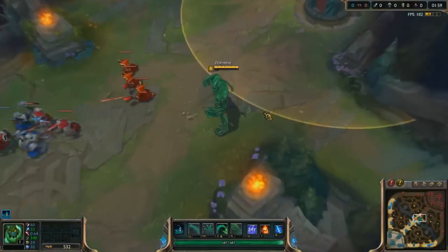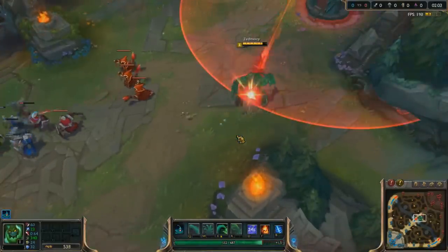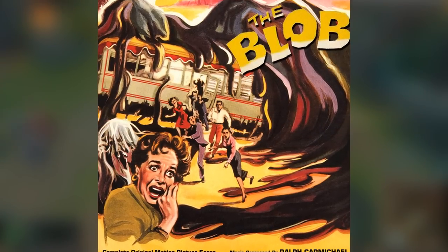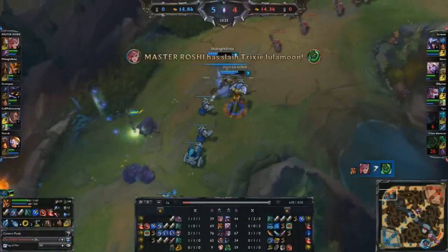Zack's size, as mentioned earlier, can increase or decrease based on his HP, and this hidden passive may refer to the blob from a 1950s movie that grew based on how many people it absorbed. As I mentioned earlier, how smite and teleport etc. can be used on Zack's passive blobs — this lists him as the only champion in the game to be able to be targeted by abilities otherwise not meant for champions whatsoever.